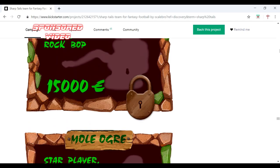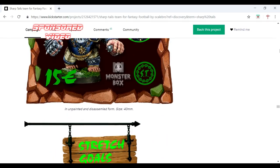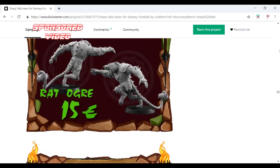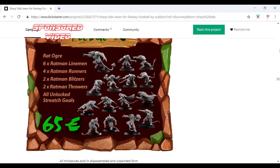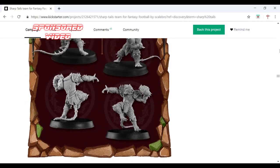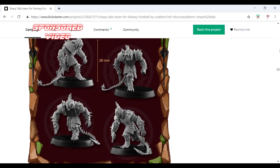That's it for the Kickstarter walkthrough. I am trying to show you how amazing these are, and I am falling in love with these models all over again. If you would like a little bit of variety, you want detailed miniatures, you want the best plastics for your money, head on over to Kickstarter, type in Sharptails — I will put the link in the description of the video. I'm just going to show you the plastic, and that's just amazing.